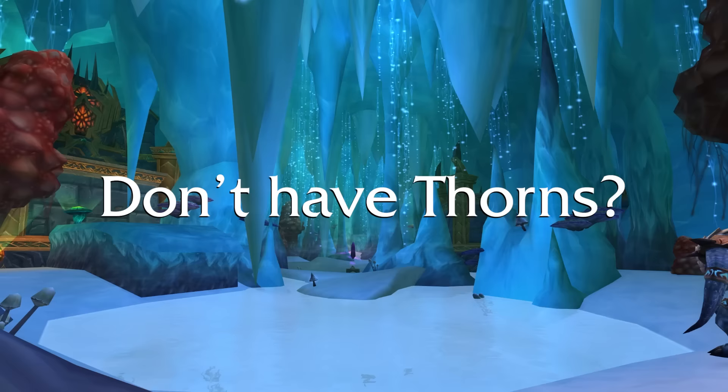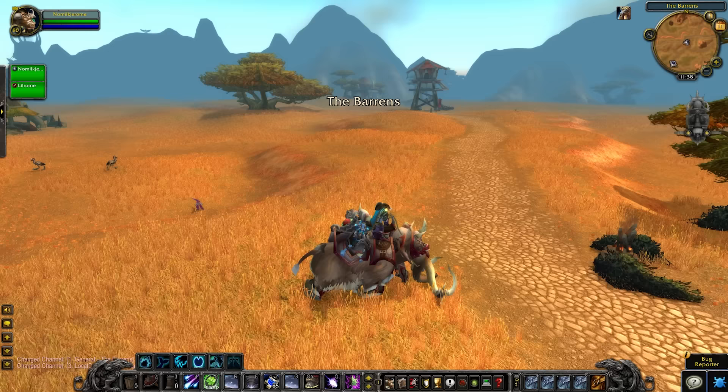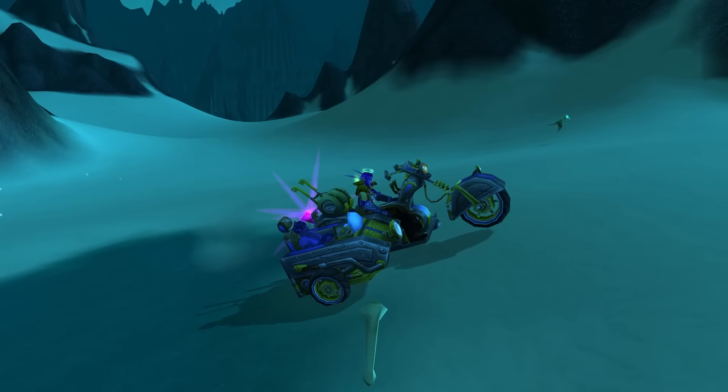If you don't have Thorns or want another early-level time saver, another option is a world tour — not the heroic world tours. I'm talking about taking a ride on a Mammoth or a Mechano Hog and picking up all the flight paths. While you pick up those flight paths, you'll also be getting Explorer experience, and that way you can skip the early level 1 through 6 leveling at the same time. Just be really careful not to drive through any ranged mobs or your partner might end up dead in the sidecar.